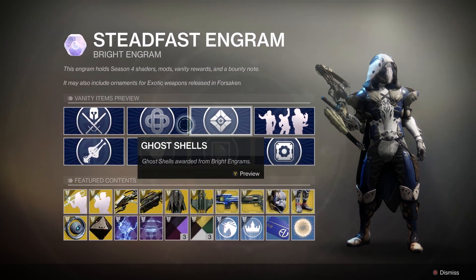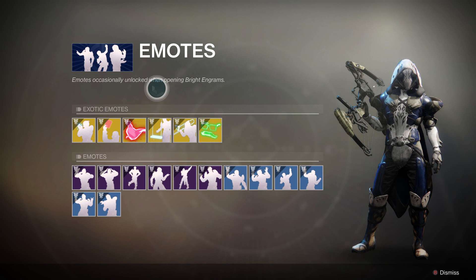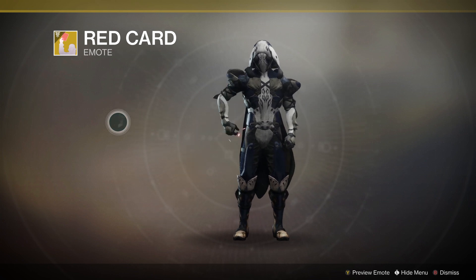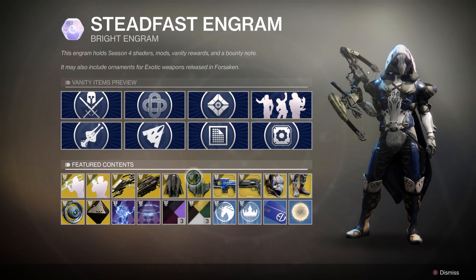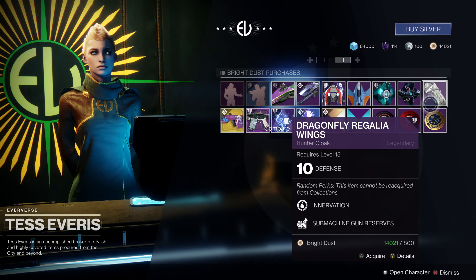There's a ton of different things in here, so browse around — there's actually some cool stuff, especially in the emotes category. There's a couple things I want, mainly the red card one. The other free method besides that is spending your Bright Dust. You go here, move over one with your d-pad, and the vendor will have a different piece each week. This week they have the cloak.